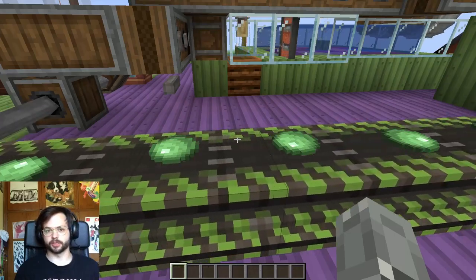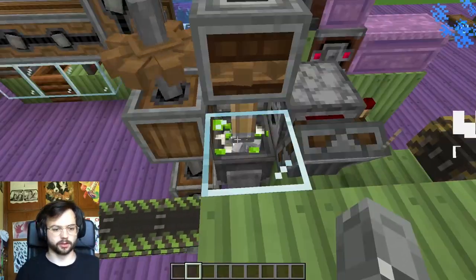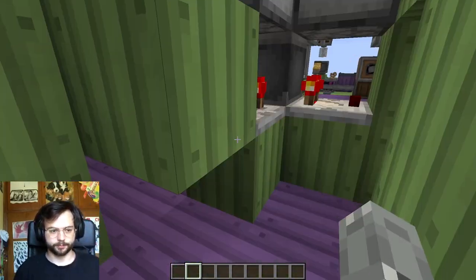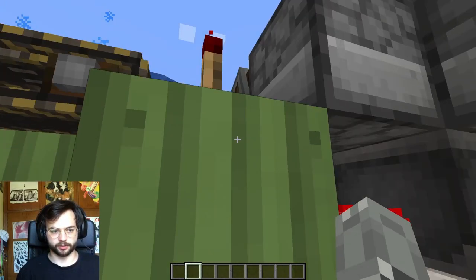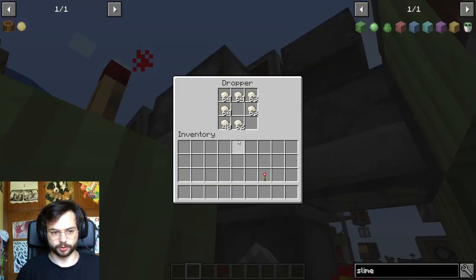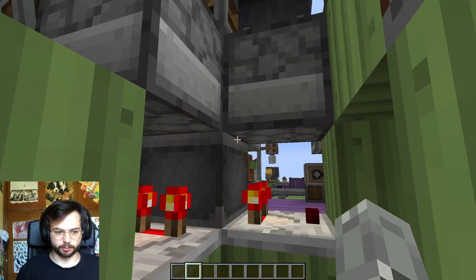Now let's check out the process in the factory. Slime gets made in this mixing basin — it gets mixed in the basin when the basin is empty. This comparator stops giving out a redstone signal, and this inverter then makes the redstone torch give out a signal to the dropper. The dropper then drops one item into the basin and the process repeats.